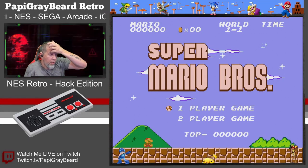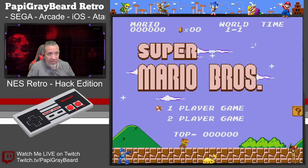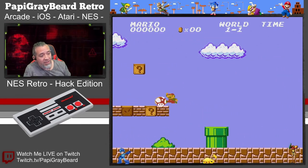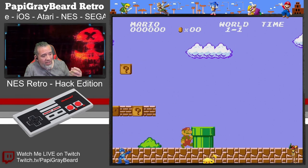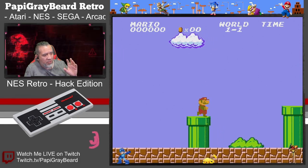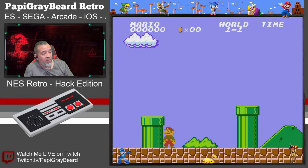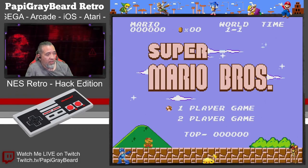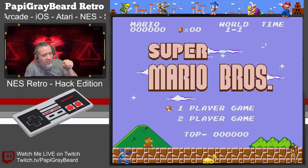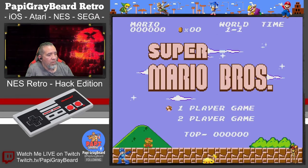Hello everyone, thank you for swinging by. This is another NES retro hack edition game. This one's called Super Mario Brothers with a fresh coat of paint. In other words, this game was remade and they edited it a little bit — it looks a little different. I'm not sure if the game plays exactly the same. It looks like they added some clouds, some stars, the nose is bigger. We'll see how it plays.